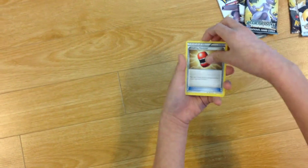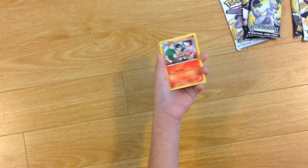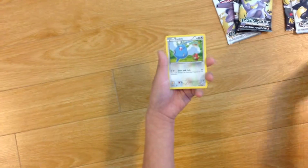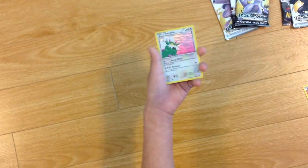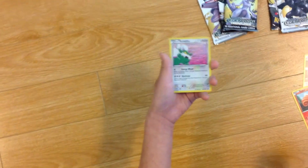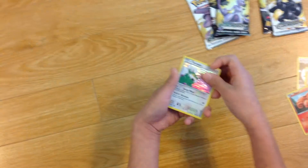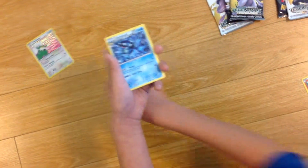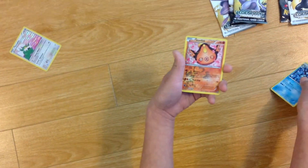So we have another Crushing Hammer, another Double Colorless Energy — also known as DCE — a Tepig, a Gothita, a Swablu, a Vulpix, a Tornadus. This one's like one of those old cards with the Holo. And it's a Holo. A Seismic Toad and a Stunfisk.